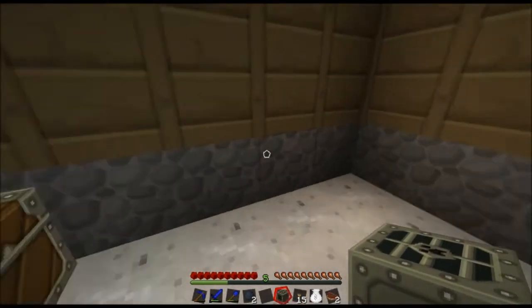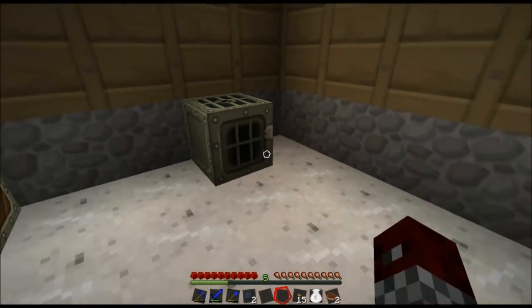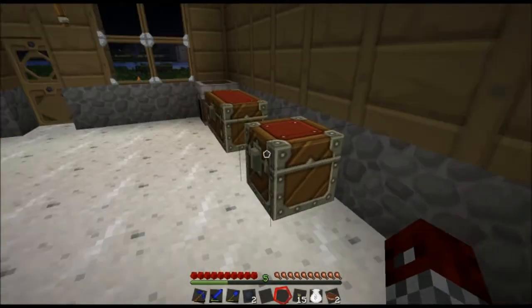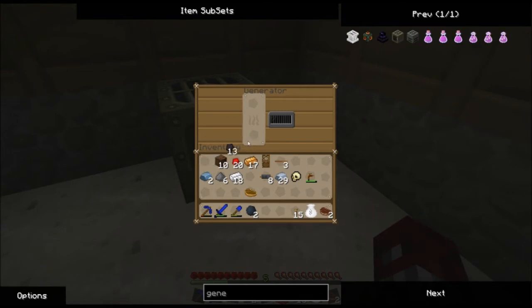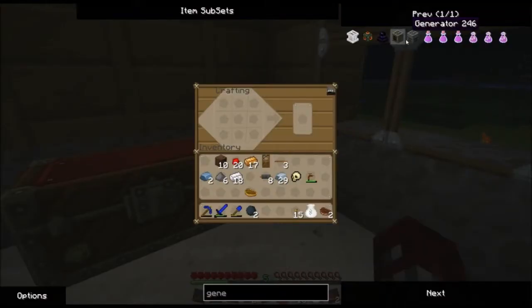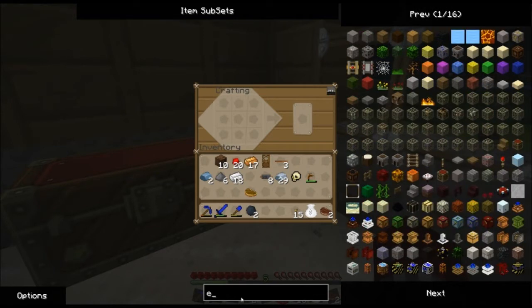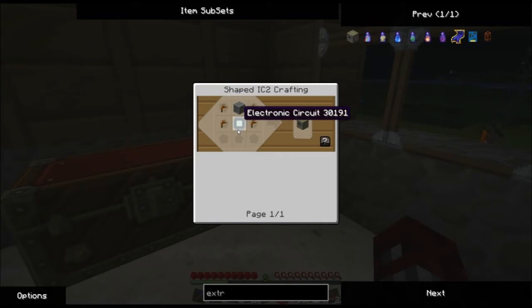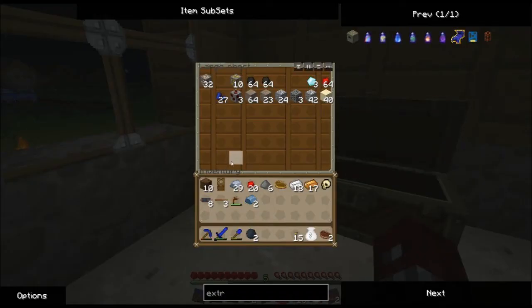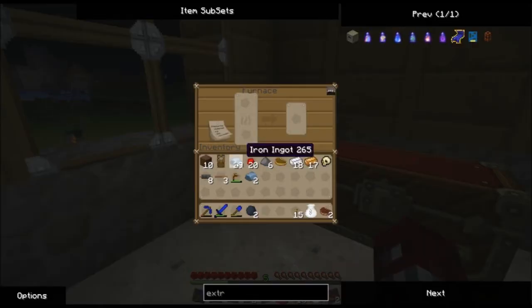Let's place the generator over here. You see — generator here, it generates electricity. Yee-haw! For a regular generator you need coal. There we go — it starts slowly building up energy. And with this we're going to need an extractor. We need another machine block and we need four tree taps. So we need a little bit more refined iron. I'm going to go in here and melt some more iron.